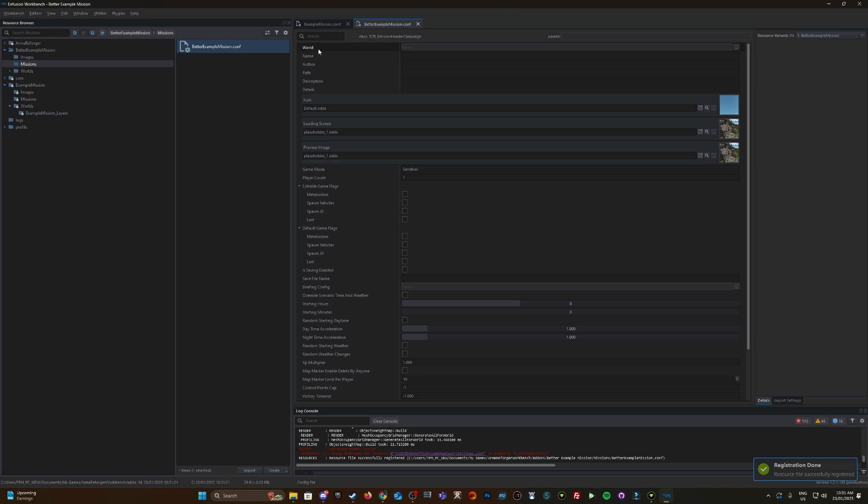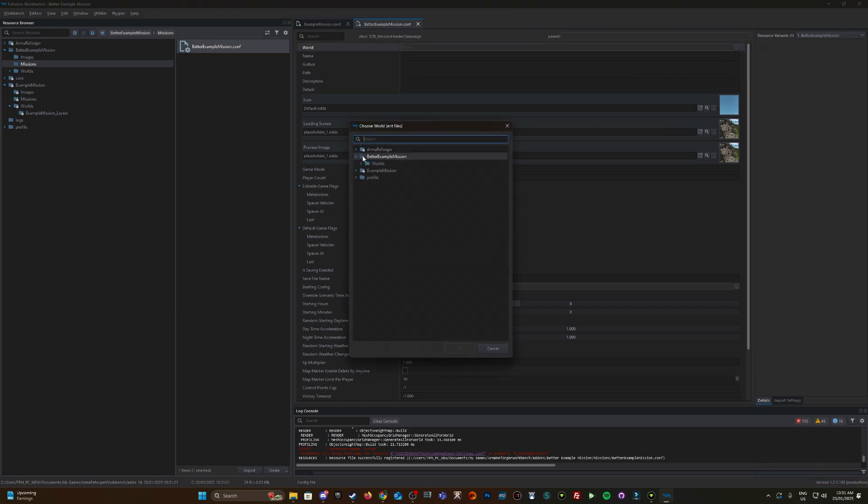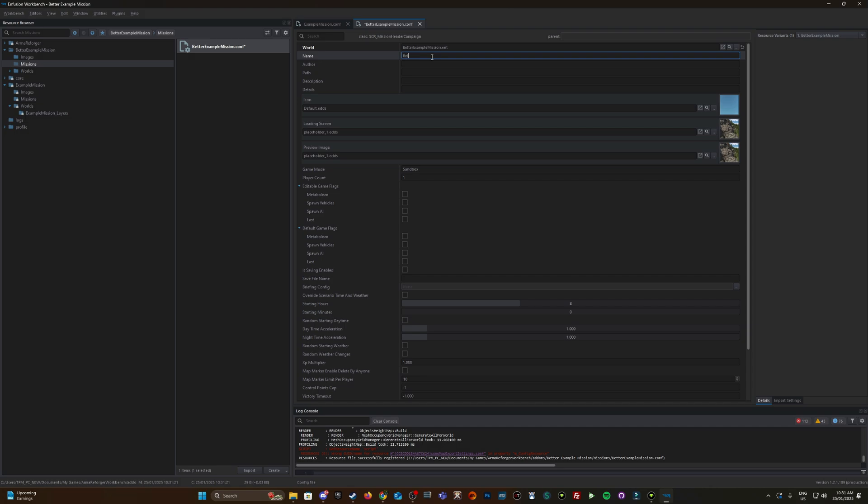Open that up. For the World field, click the two dots and navigate into your project to the Better Example Mission world and select it. Give it a name — Better Example Mission — and add your author name. Add a description with whatever words you want. You do need to change these fields by default.